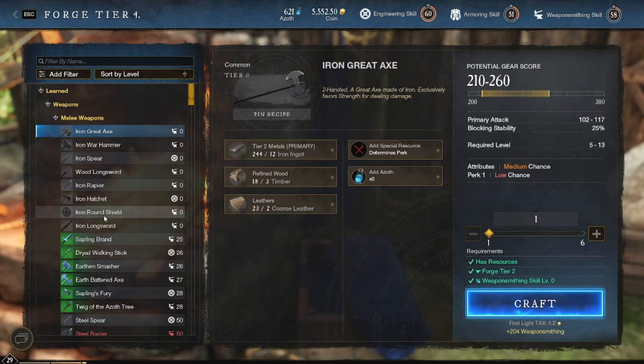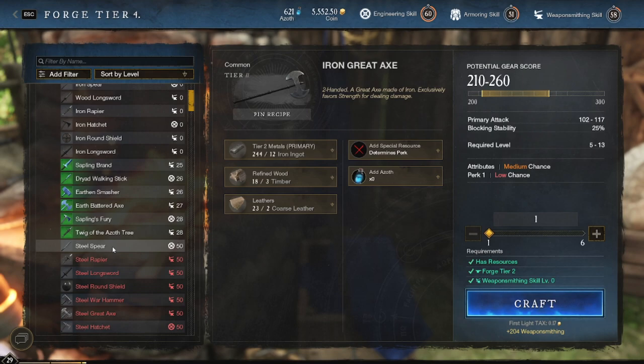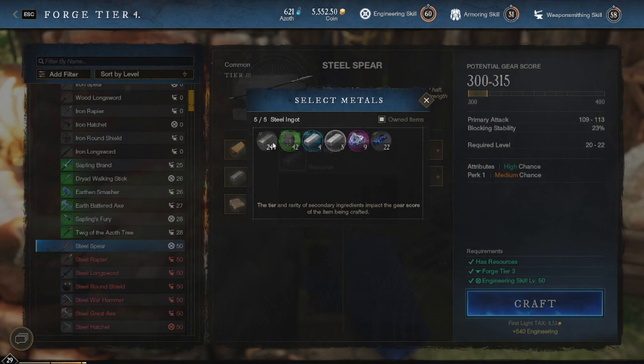So what we're going to do is find the spear you want. Today we're going to look at the steel spear because it's easy to craft. It says it takes five steel ingots as you can see, but we can change that secondary material to iron, and this works on every single spear in the game.